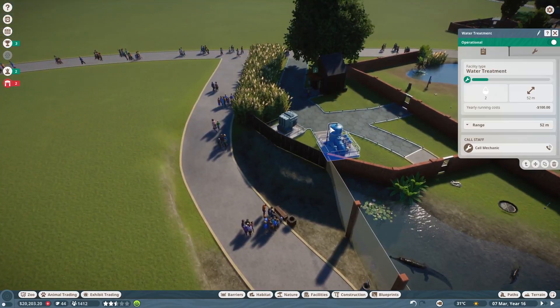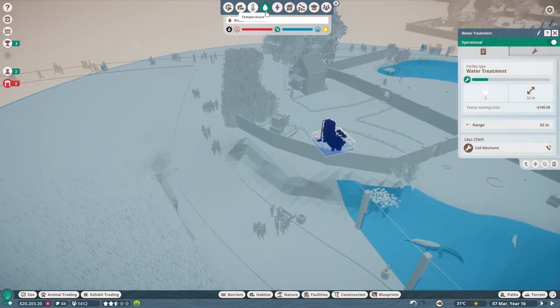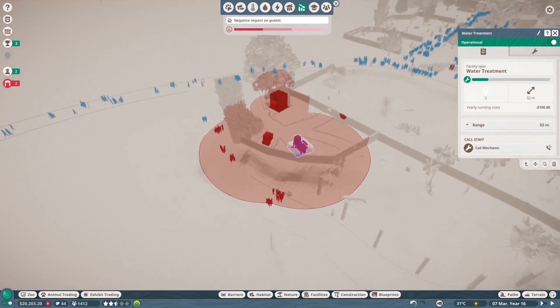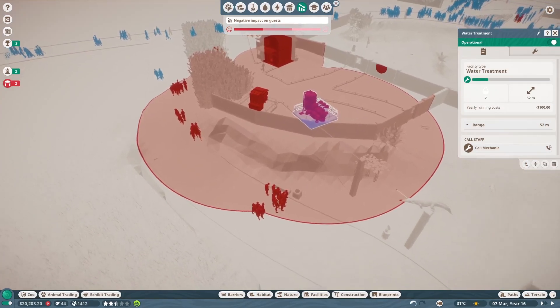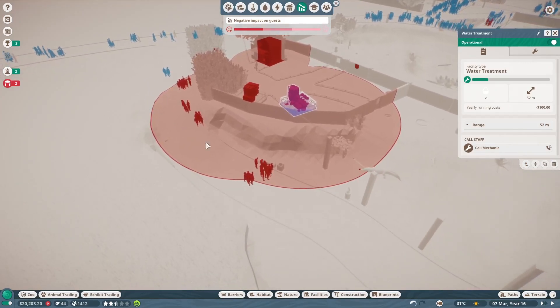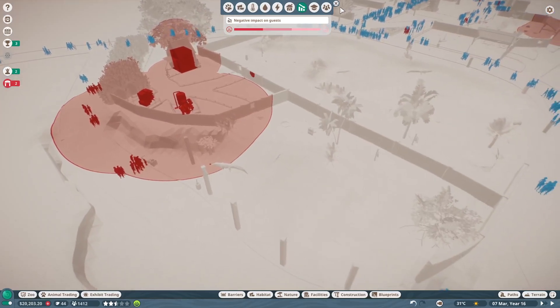With the maintenance things, I did find out — if you click on this thing in the corner here and click on the negative impacts on guests — it doesn't matter if it's seen or not, it's just if it's near guests it makes a negative impact. And I found this out after I already put everything there, so they're kind of stuck here. All these guests that walk by are gonna be unhappy. You know what? I'll take it.